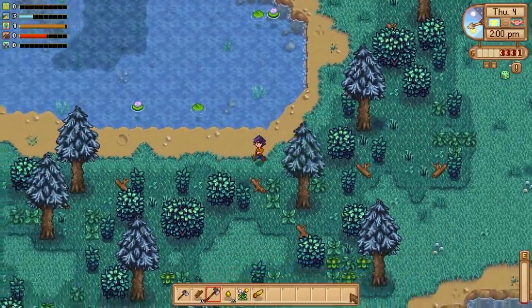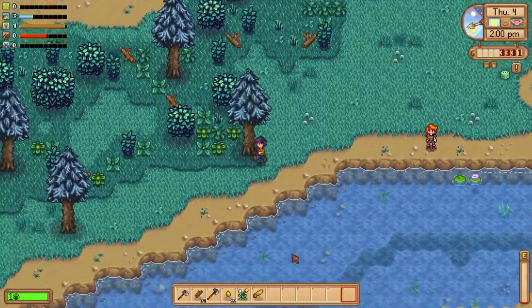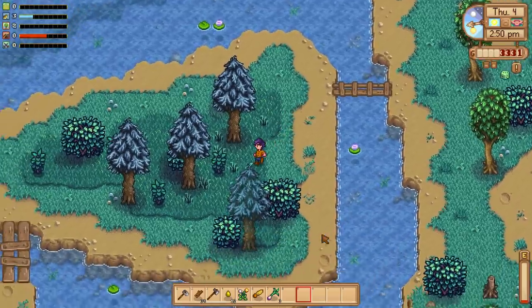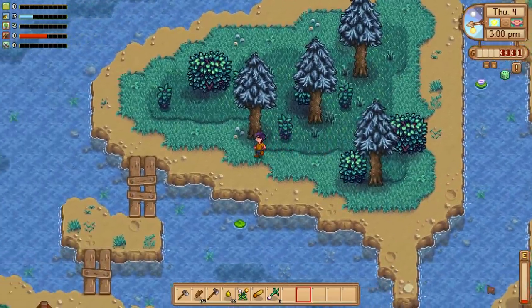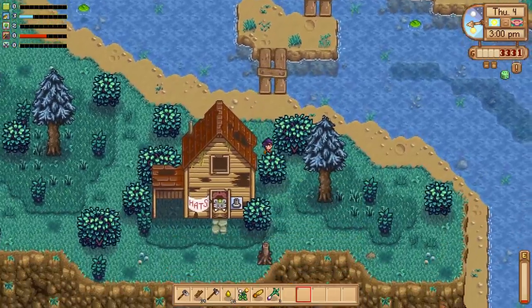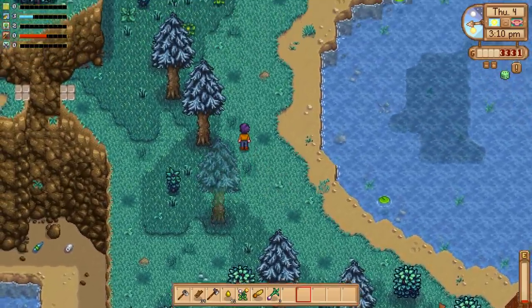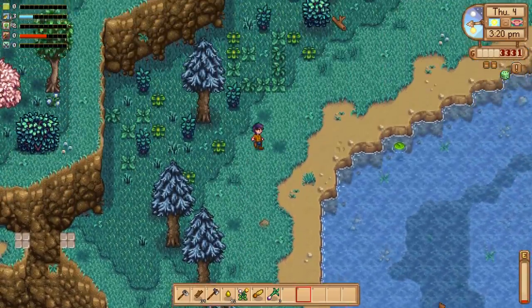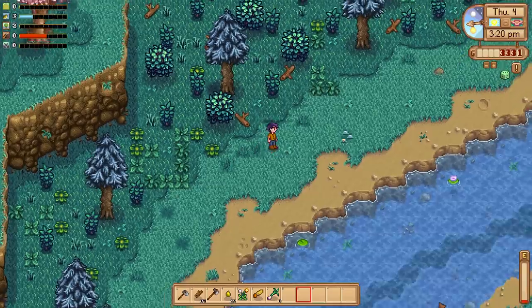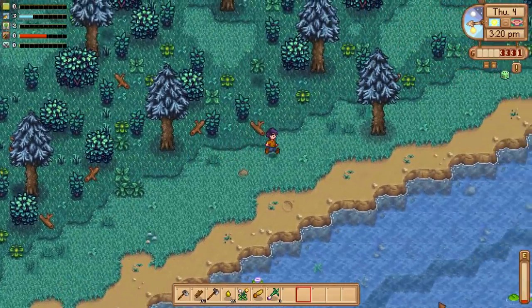We're a little low on energy and literally one energy short of chopping that tree. Maybe we can find some spring onions. I think today is just going to be a foraging day because we are out of energy already, trying to get this trash collection project going. Yes, we are wasting a ton of early game wood, but this is an investment for our future. Think about how much trash we're going to root through every day without even going out of our way.